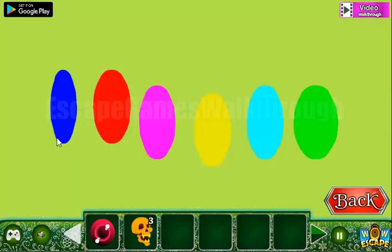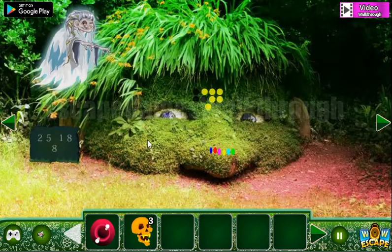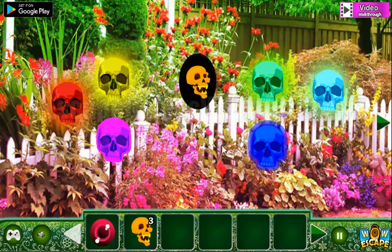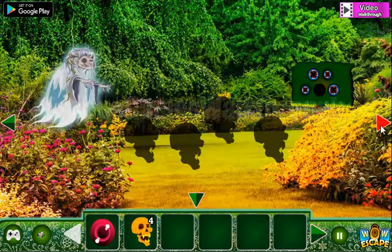One more hint here is the sequence of colors: blue, red, pink, yellow, teal, and green. This is the hint for this skull. So we have the sequence: blue, red, pink, yellow, teal, and green. And we've got the skull.